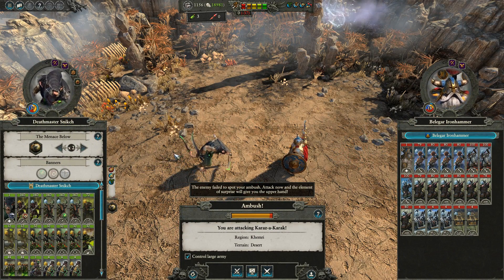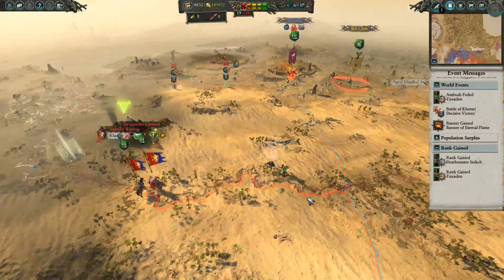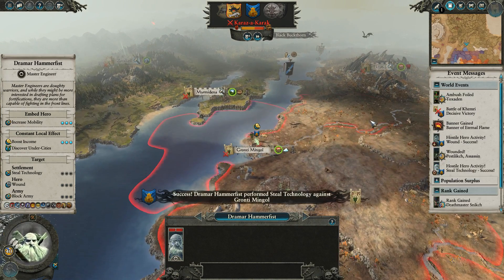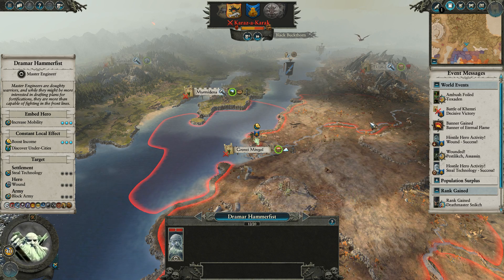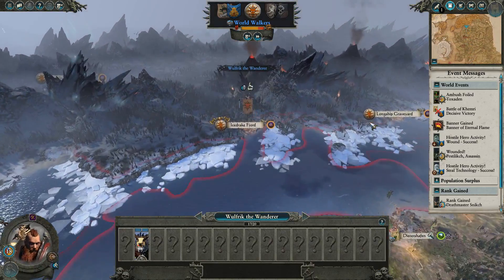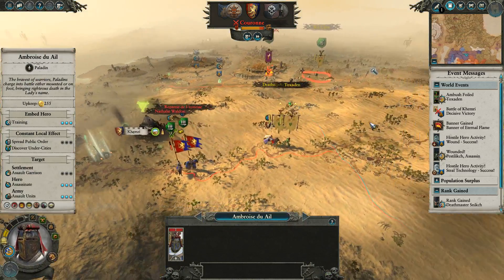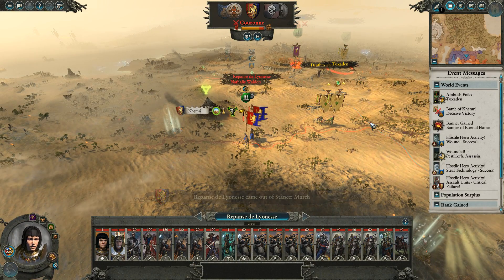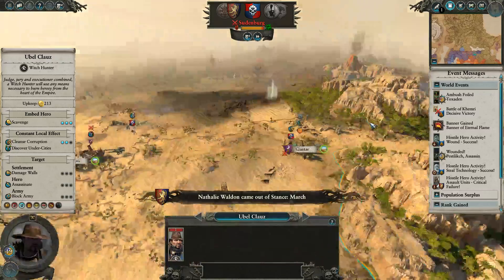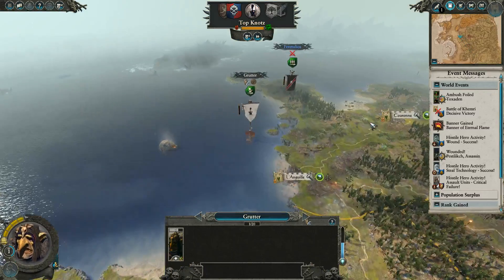Depending on whether the Bretonnians think they can get the 2v1 off against Toxedin — if just one of their armies runs over there to set up on me, then the ambush will be very deadly. And with one of those armies gone, we could push Khemri probably very safely. Or this will happen — the dwarves will wander into the ambush. I mean, I'll take that. I'll eat a dwarf. I don't actually know who it was that broke Toxedin's ambush, but hats off to you sir. Rhone is looking very weak right now. Critical failure to assault my units — that Bretonnian hero is going home sad.